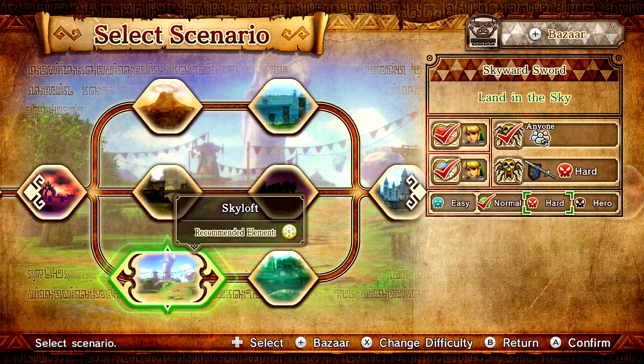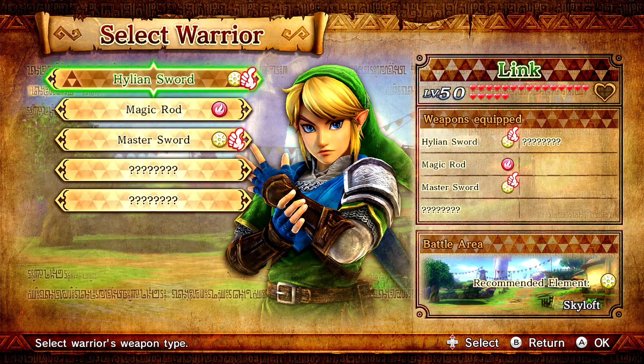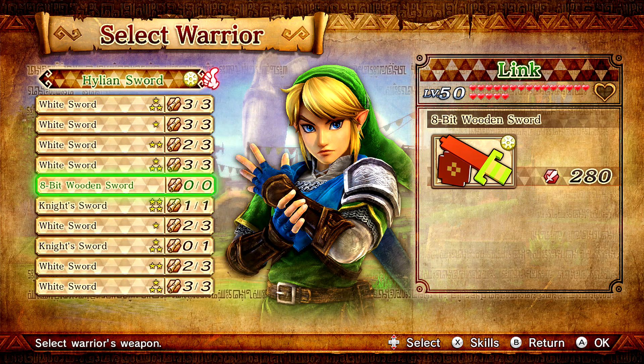Hey everybody and welcome back to Hyrule Warriors! This time we're going to be taking on Skyloft on hard mode with Link to obtain the Gold Skulltula. So let's go ahead and select our Hylian Sword because that is what we have to use for this level.